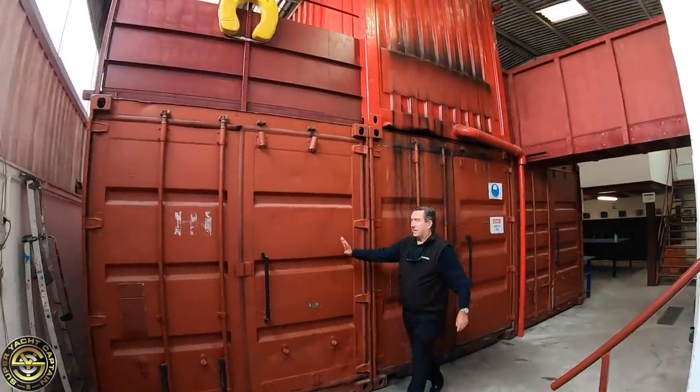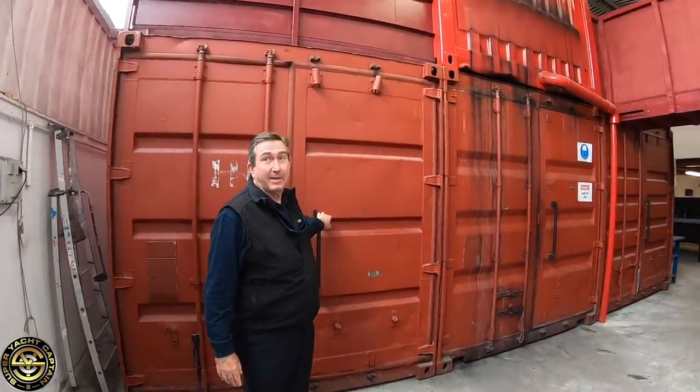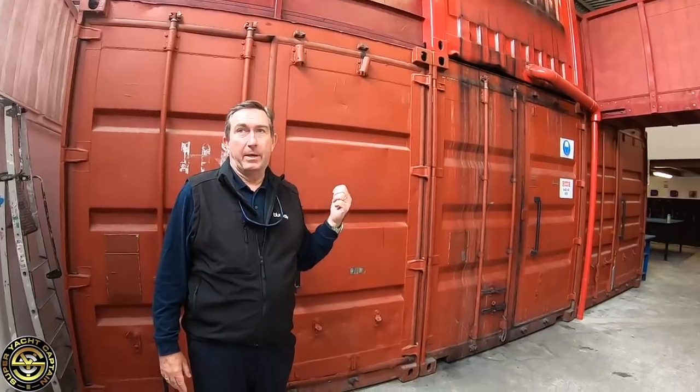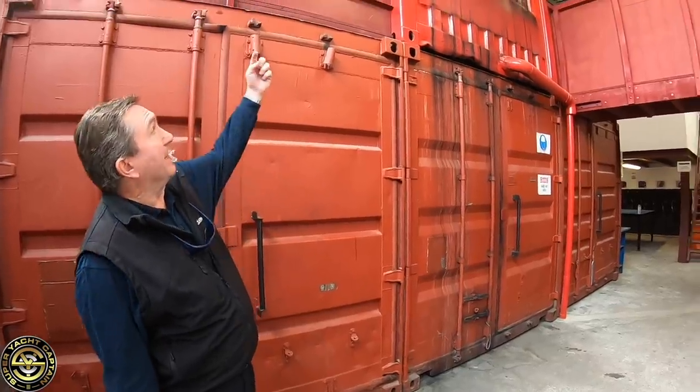This is their basic firefighting simulator made from shipping containers - subdivided and furnished inside. They fill it with artificial smoke and students learn the basics of operating in zero visibility with breathing apparatus. They have to recover a casualty, and on Wednesday afternoon they search the lower area, go up a ladder, and extinguish a live fire in the upper container.